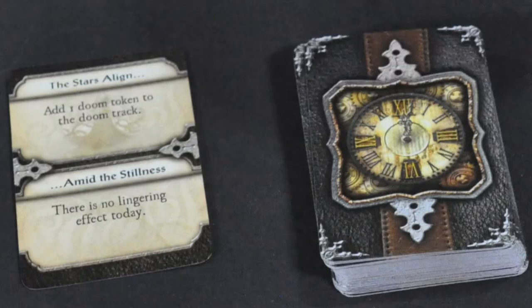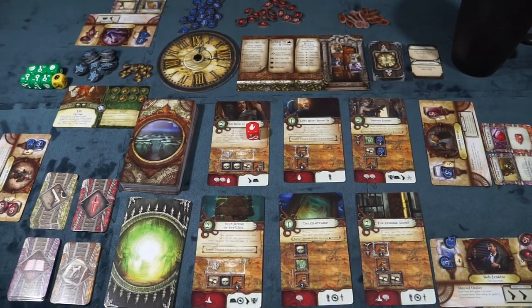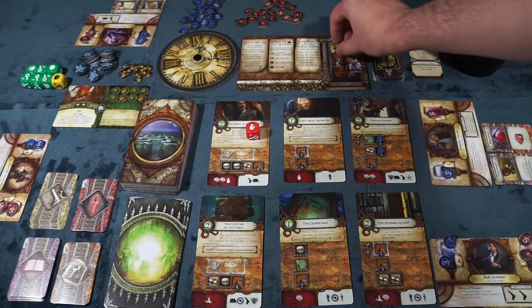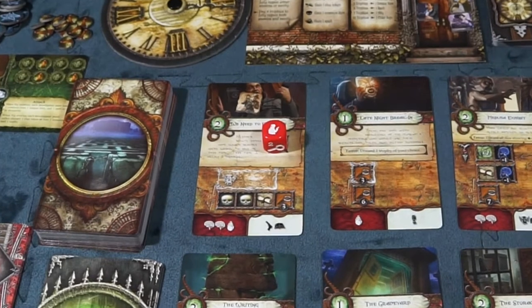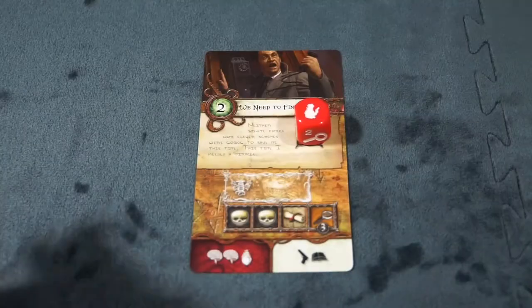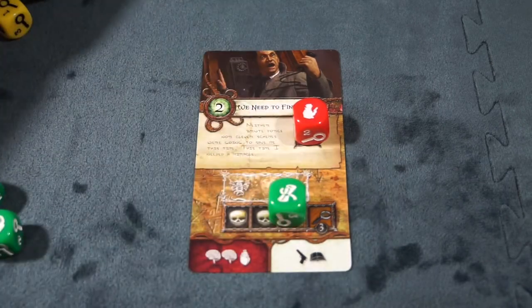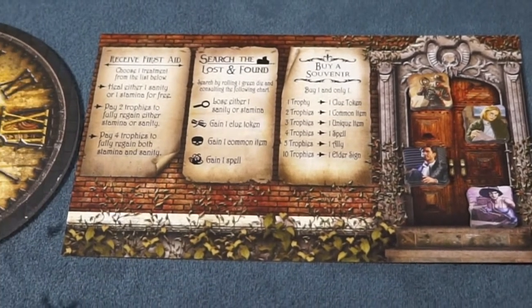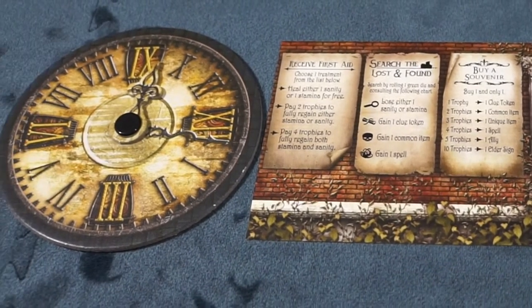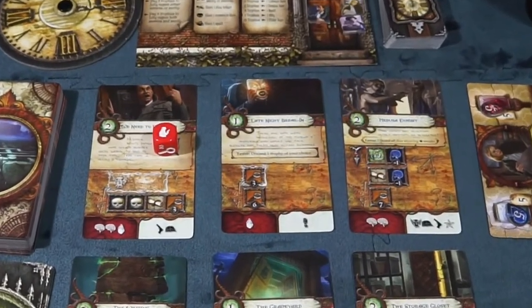Determine the first player and they will draw the first mythos card, place it face up next to the deck, and resolve its effect. Once the effect is resolved, the players will take their turn. First up is the movement phase, where they may move their investigator token to a card in play, including the entrance, or choose to stay where they are. Next is the resolution phase, where an investigator will attempt to complete a task on a card by rolling dice, or by performing an action on the entrance sheet. Once that phase is complete, there is the clock phase, in which the clock moves forward 3 hours.